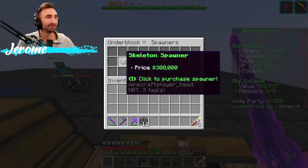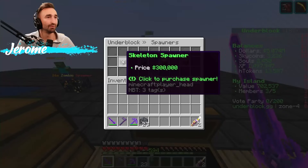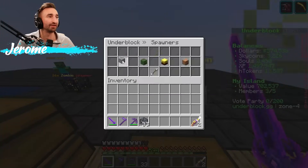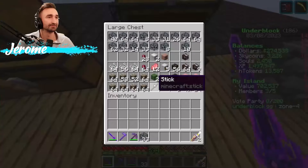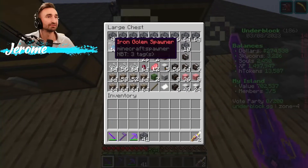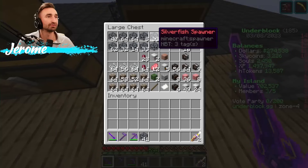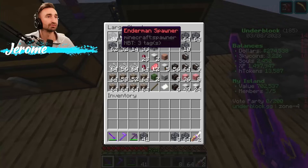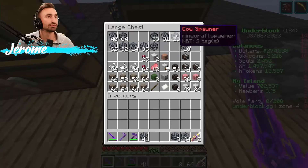I'll buy some more skeletons for us. We have skeleton, zombie, blazes, and piglin spawners we can use for that. Can we get rid of this and make it into slabs by chance? You could — you could also just replace it all with netherite. But I just want to light this as slabs so I can put chests down below them.